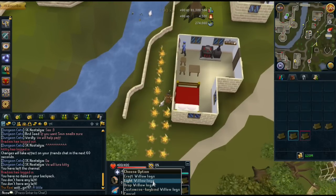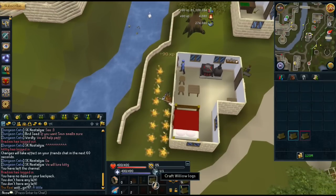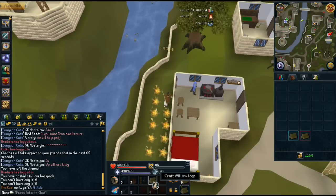And ashes are really high right now because of bonus experience weekend coming up, because they use them for herblore. And also just because of less bots. They're just really high at the moment — they're like 600 each.